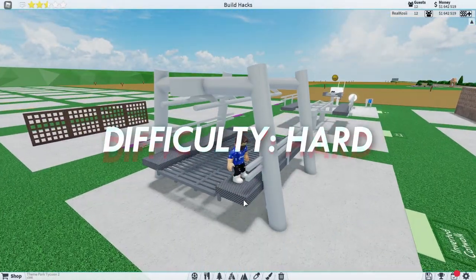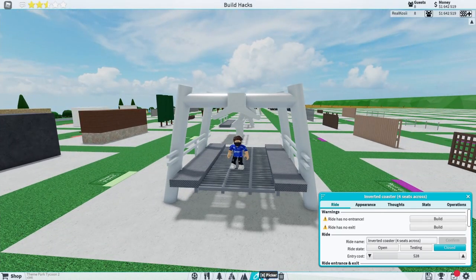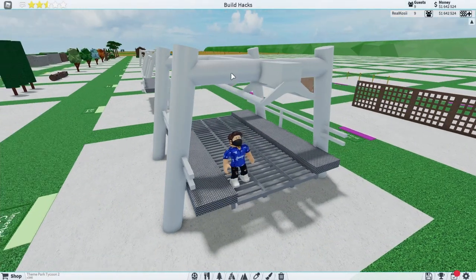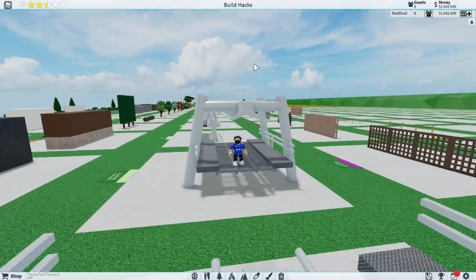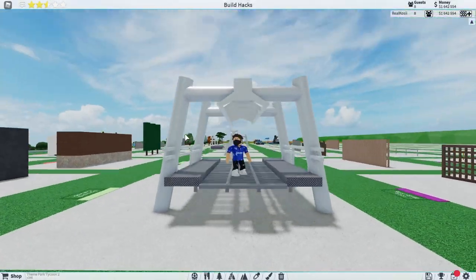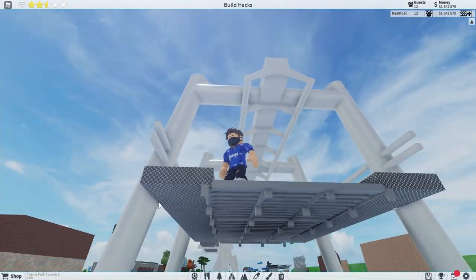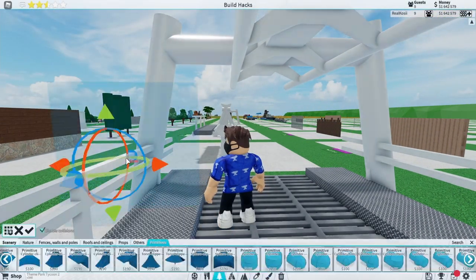Now we're going to get onto our inverted catwalk. This one is a little more difficult than the last one and quite over the top in some cases — you can definitely do it simpler. Basically we have our inverted coaster — I've used the four seats across one. I've done these supports, and if you want to know more about the supports I'll do another video on them. We've got the supports going up, and then our catwalk once again connected to our supports by fences going along. The way I've done the supports means it kind of already connects in, so I don't need bars going underneath — although you can add that.